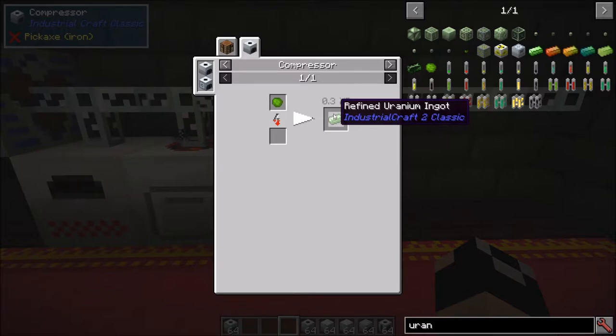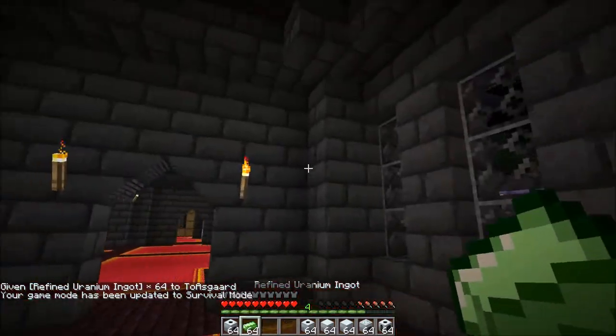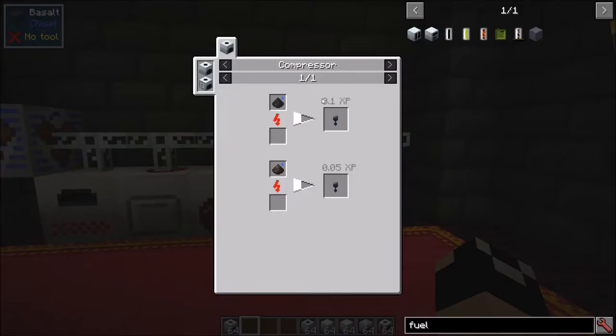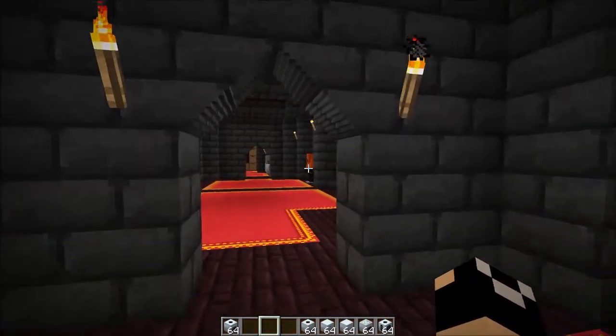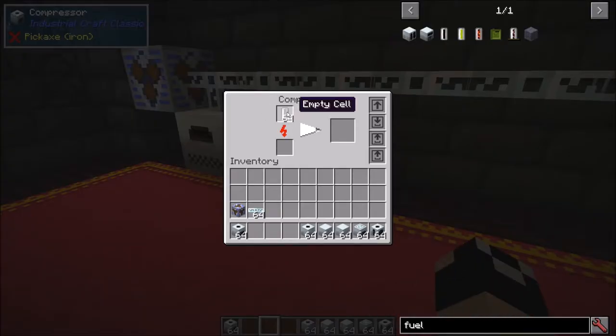One thing to note — and I'll cover this again when we get to the nuclear stuff — within IC2 Classic you do not have to wear the hazmat suit when handling uranium. For example, if I pull out some uranium in survival mode, you'll notice I'm not getting nausea. You do not have to wear the hazmat suit when dealing with nuclear materials. In addition, you'll use the compressor for fuel-related processes like compressing plant balls, compressing hydrated coal or hydrated charcoal to make H-coal. Also, if you take empty cells and throw them in the compressor, it's going to give you compressed air cells for underwater breathing.